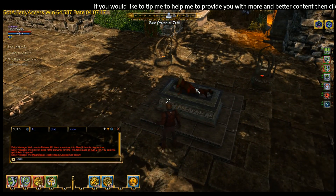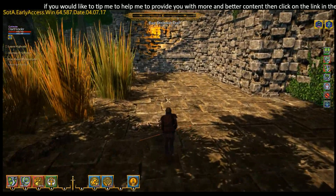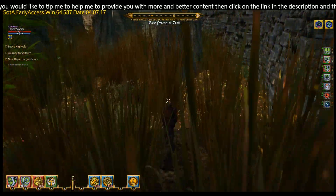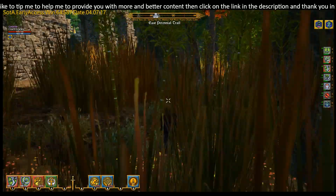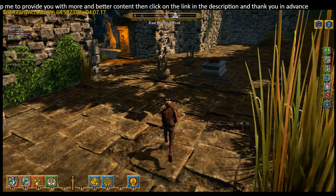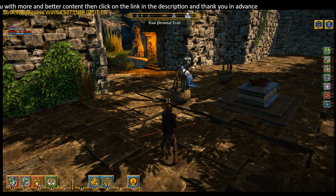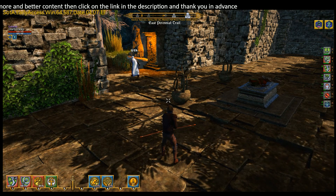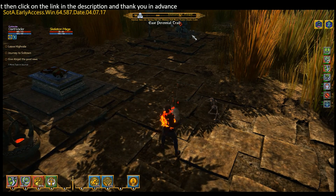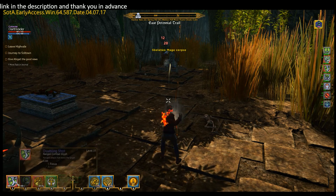There's obviously some form of altar here with a corpse on it. The other player running around killing things means there aren't many enemies for us to find. We'll end this video about training skills in Shroud of the Avatar — actually, let's just take down this lovely skeleton mage first, then we'll end the video.